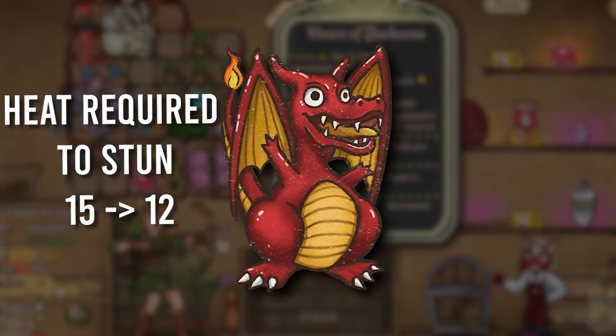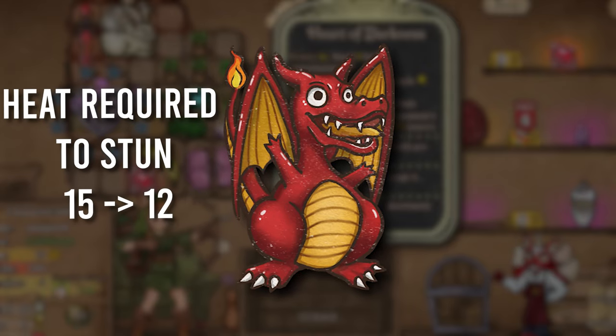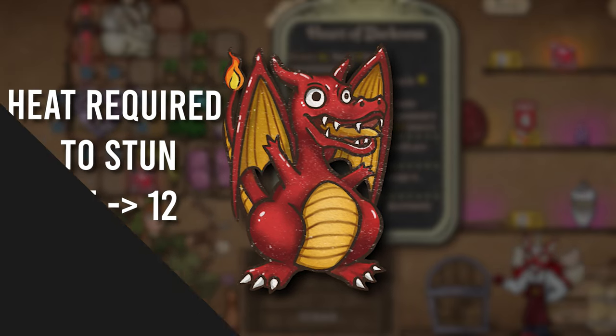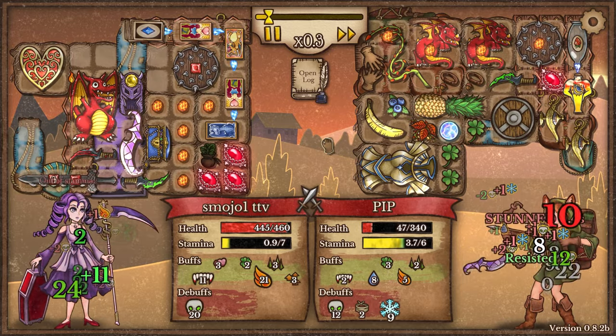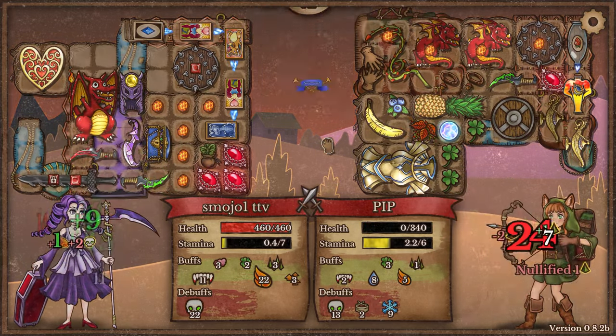The Ruby Chunk Heat Requirement also got a buff, going from 15 to 12, which I think is really really solid. I personally like to use a dagger build with the Ruby Chunk because it's just a fun build, so I'm a little bit happy that it got a nice little buff.